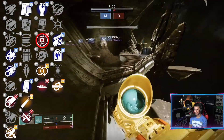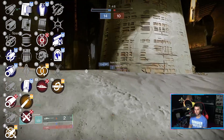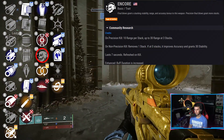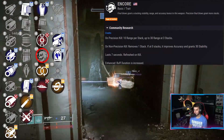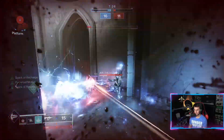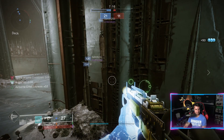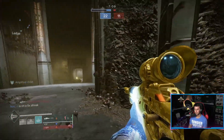There's also Heating Up — Final Blows with this weapon increase accuracy and stability while improving vertical recoil, which is very good on an SMG. But if you really want to increase the base stats, go with Encore. Final Blows grant a stacking stability, range, and accuracy bonus. Precision Final Blows grant more stacks — one precision kill adds 10 range per stack, up to 30 range at three stacks. A non-precision kill removes one stack; at zero stacks it improves accuracy and grants 30 stability. It lasts seven seconds and refreshes on a kill.